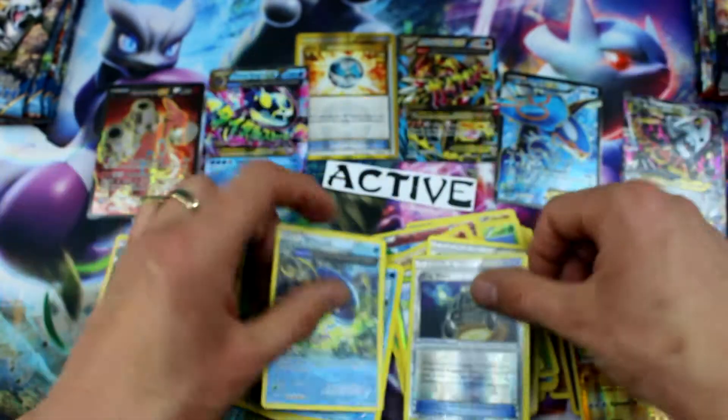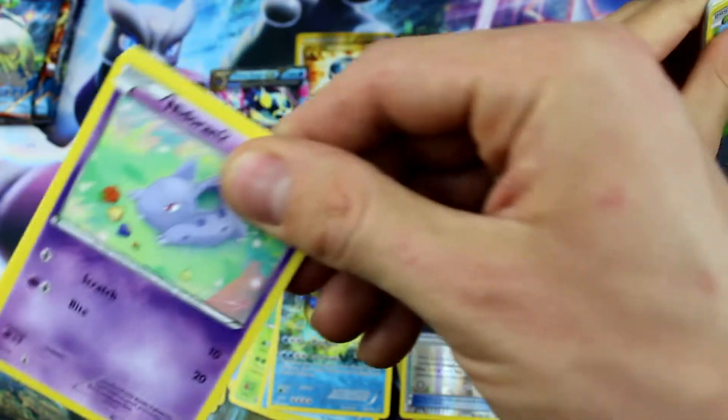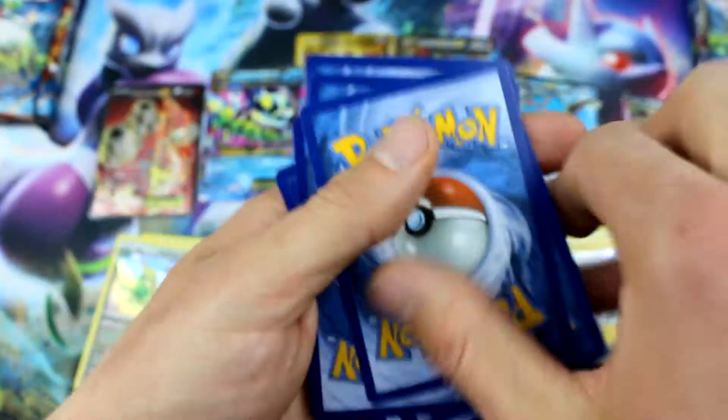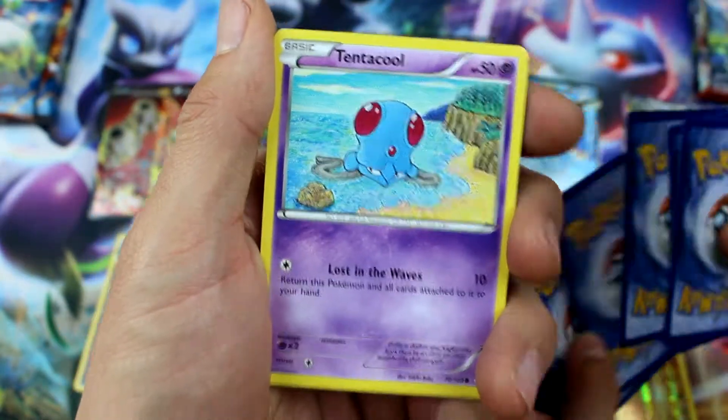EXP Share Reverse Holo and Whiscash — that's a good card! All we need is one more EX! Actually, let's get like five more EXs — that'd be epic! How many do we have right now? Six! Oh my gosh, I thought we were gonna get five!